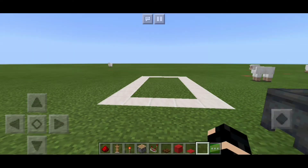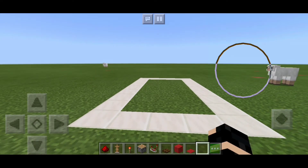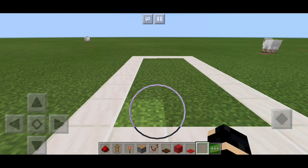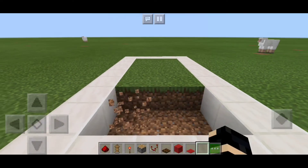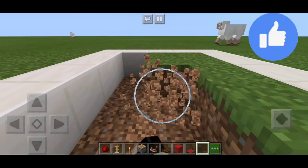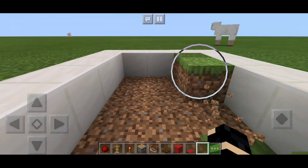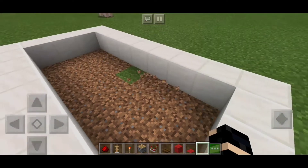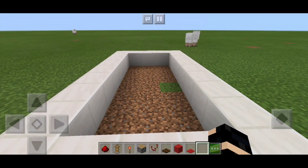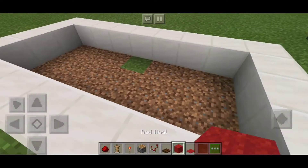So yan guys, ang una-una is magmamine muna kayo ng 3 by 7 na dirt. Pagkatapos ng pagmine ng dirt, ilalagay nyo yung red wall dito.